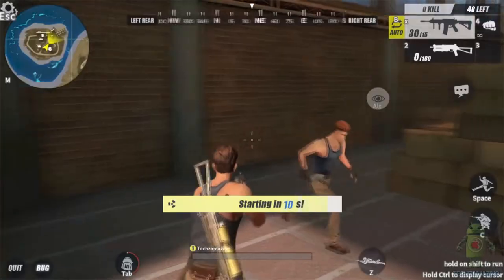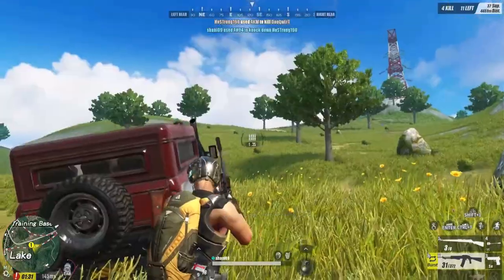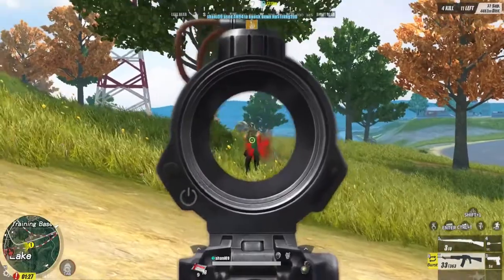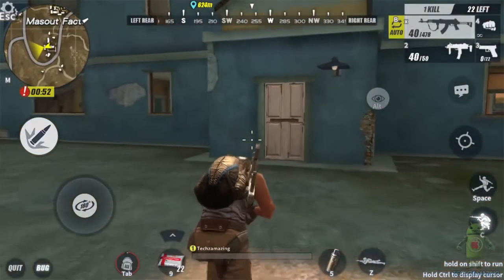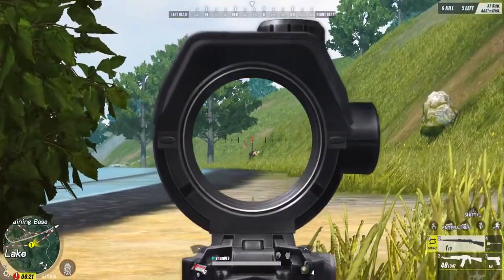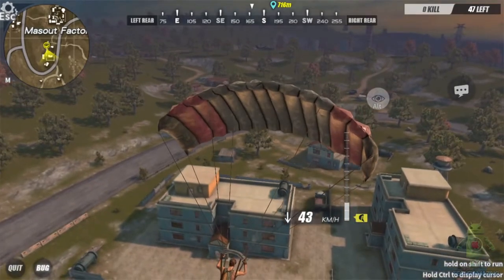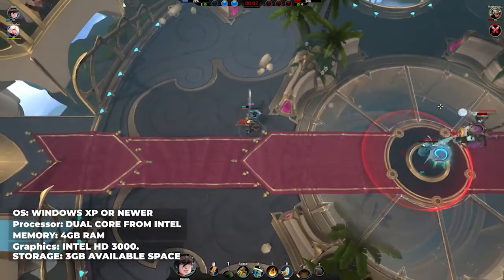Rules of Survival succeeds in bringing tense warfare to mobile but fails at constructing a fully immersive atmosphere and can sometimes crash, which tempers its replayability. It adapts much of PUBG's formula — at the beginning of each match, players parachute out of a plane to land on a decently rendered island. To win, one must be the last player left alive.